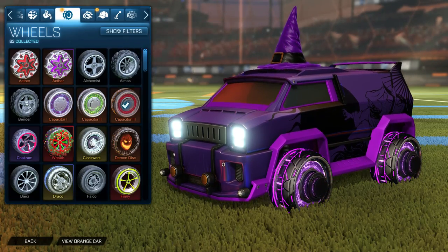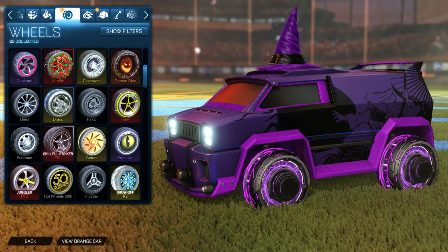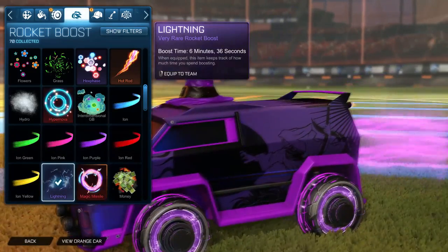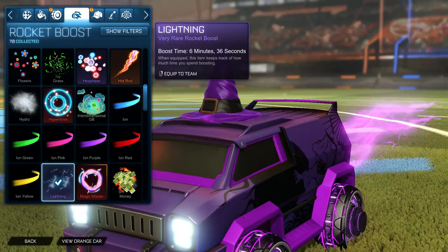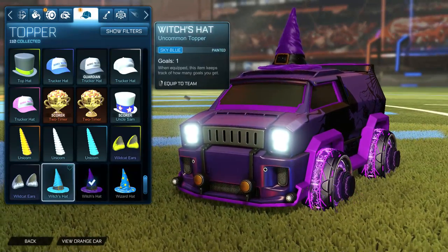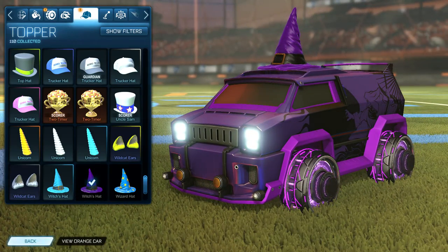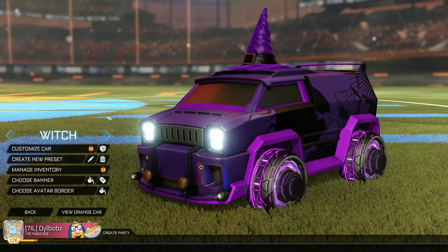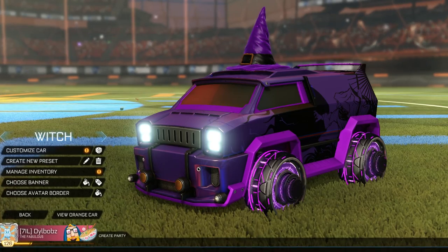For the wheels you want to use painted purple Capacitor 4 wheels. If you don't have them you can use the regular Capacitor 1 wheels, which are blue and don't look as good, but these are the best ones. The Lightning boost is painted purple and gives the impression of thunder and lightning shining down — it has a really nice sound. The topper is of course the purple Witches Hat. This car is honestly one of my favorites — the entire theme is thunderstorms with witches, since witches cast spells to make thunderstorms.